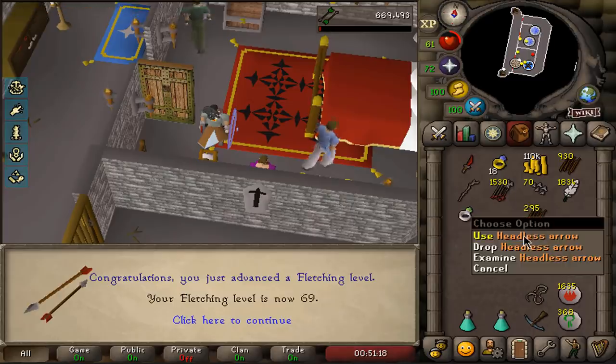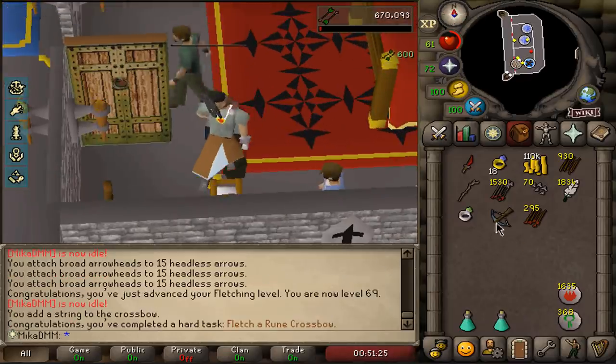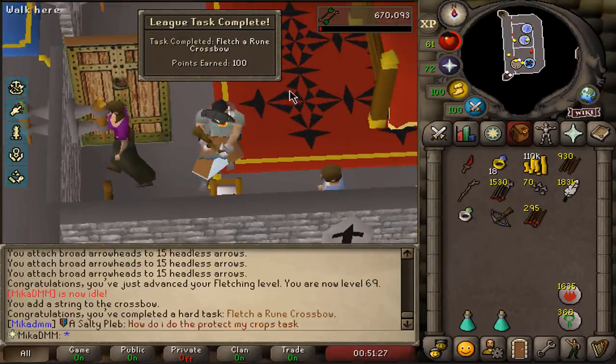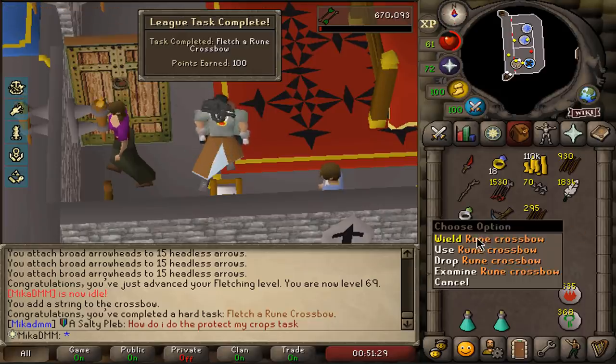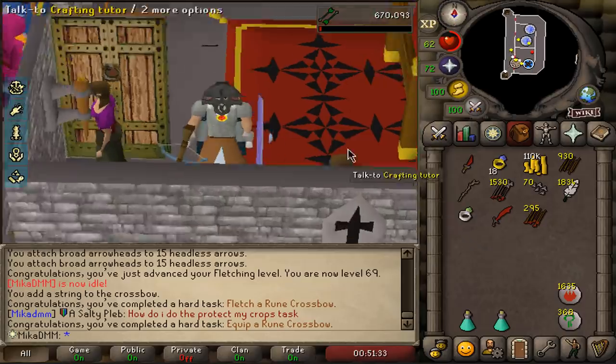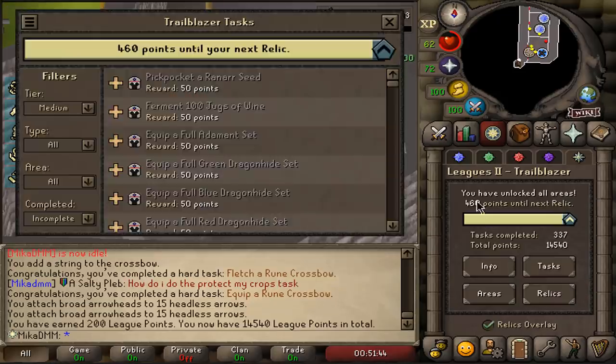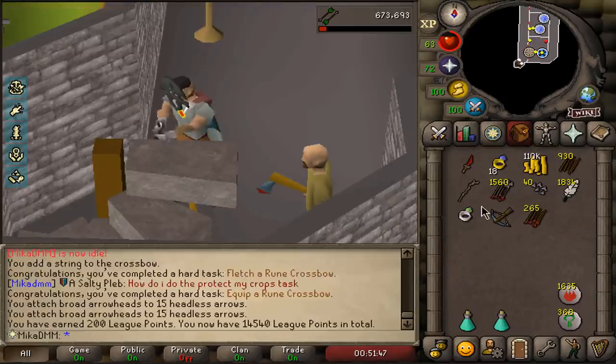69 Fletching — just making broad arrows. Now I can attach a crossbow string to a rune knight crossbow, creating a rune crossbow, and that is 100 points. Then if I wear that — look at that — that is also a task and that's also 100 points. We are almost there.